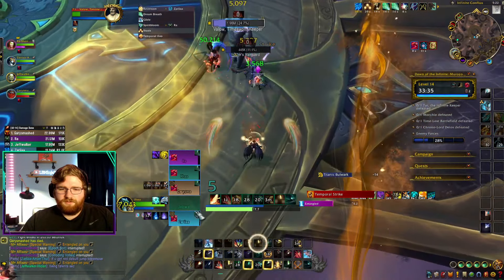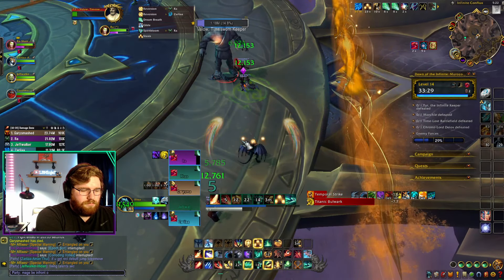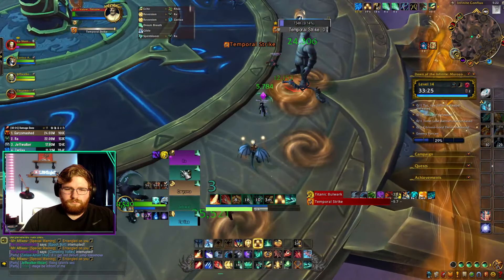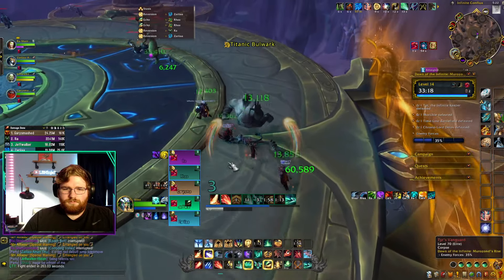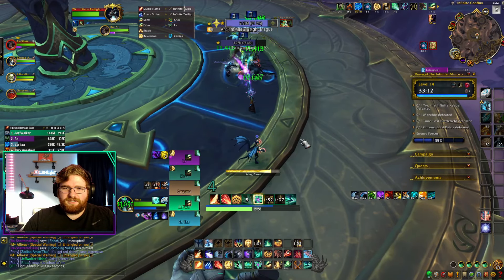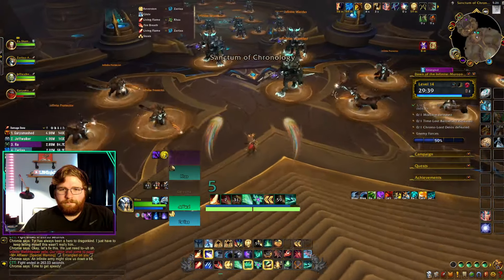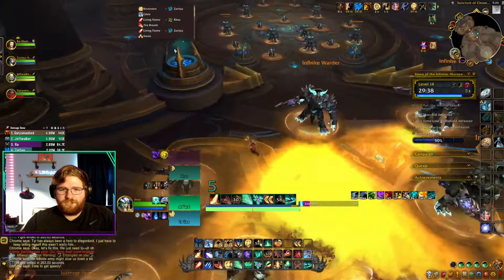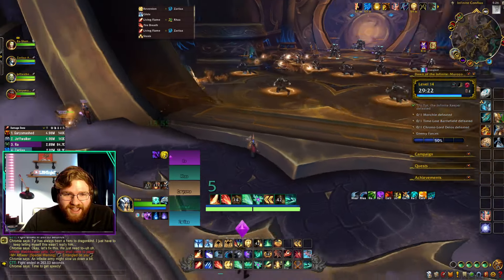At the start of the season I said Evoker was probably my favorite non-Mistweaver monk healer. However, after playing it for a few episodes of this series, I start to notice what you guys always complain about with this spec — just the awkwardness and clunkiness of your range, and how your main heal Dream Breath is a frontal, and how your main spot heal can put you out of place unless you just echo them and do it on yourself. It's just very weird. The positioning of this class is honestly almost a nightmare.